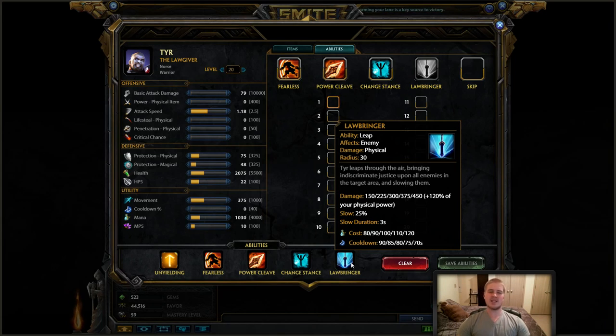In terms of matchups: Athena can be okay to go against but she can taunt you out of Fearless. Bacchus is a great character to go against. Sylvanas is a somewhat hard lane — you generally have a hard time out-clearing her, it's not as bad as you'd think but not the best matchup. Geb is a really bad matchup because if you go to Fearless the support, he can shield the support to get them out of your Fearless, breaking your CC chain.